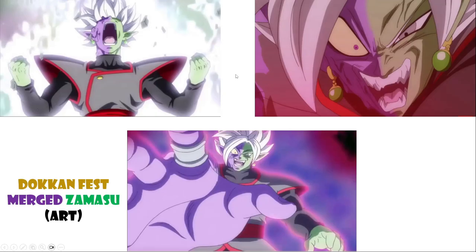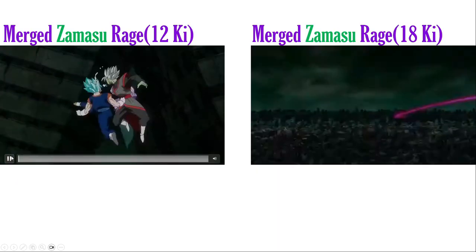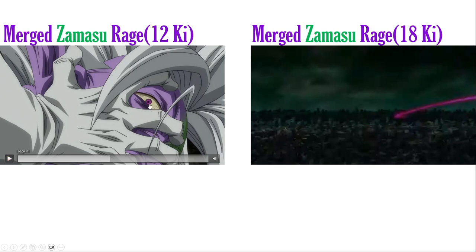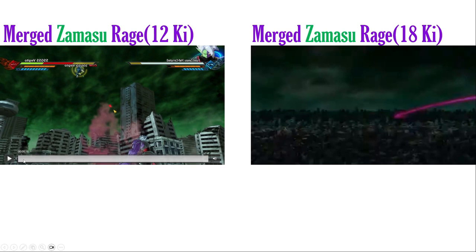Next we'll get into the art for Rage Zamasu. They could just give him the bigger purple arm using one of these really cool shots. I think any of these with the big purple arm could be his rage skill art. Kind of like Orange Piccolo where the art changes, this Zamasu would obviously get new art. His 12 key is going to be an uppercut into a backhand, then he does a laser blast because he has this move in Xenoverse. This scene with his eye is kind of used on the AGL Zamasu, but I think having it be even cleaner art — just zooming in on his face, having the eye open — and then an eye blast would be plausible for the 12 key.